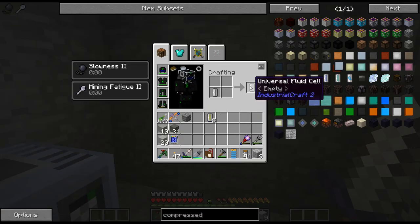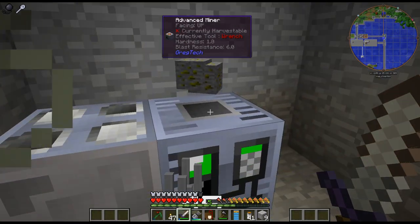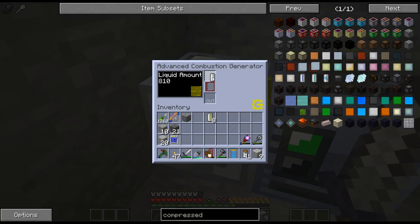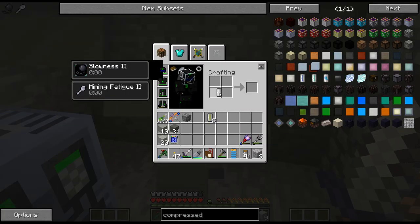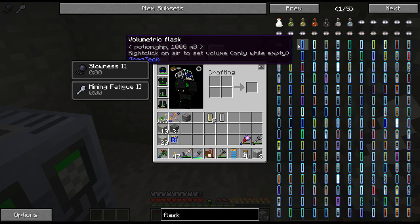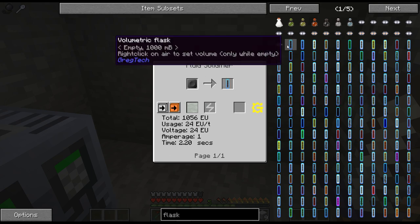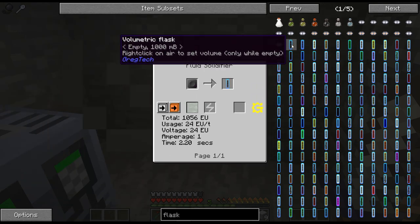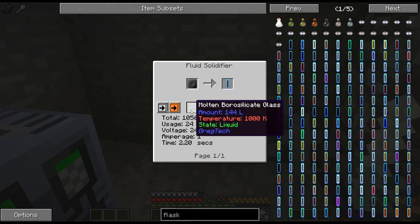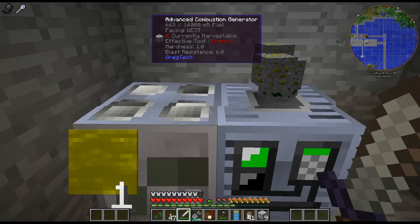The universal cells from IC2 can do parts - no, unfortunately they can't. There are things called flasks - volumetric flasks that can also hold parts of a bucket. But I can't do this yet because I don't have this molten stuff yet. Anyway, that is something to look at in the future.